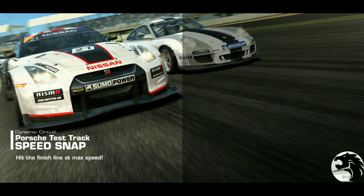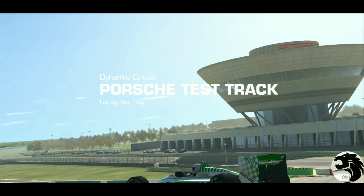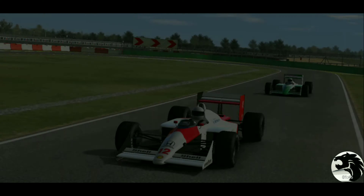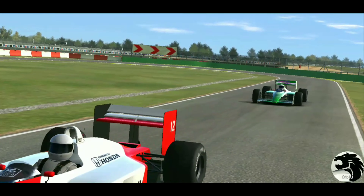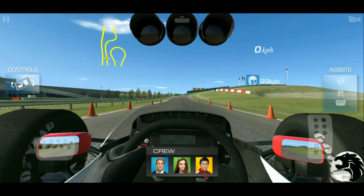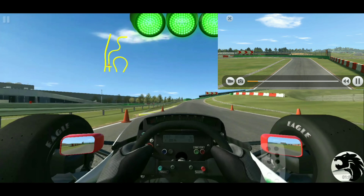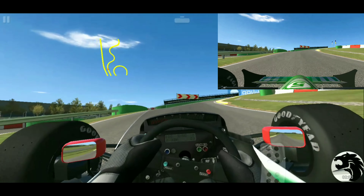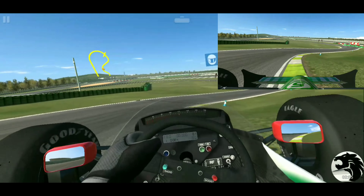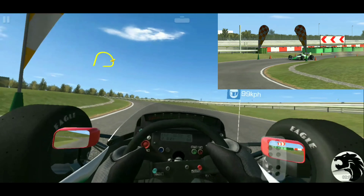The speed snap at Dynamic Circuit is pretty easy — sub 100 kph is the target. Of course, it's right at the base of the corkscrew. 100 kph should be pretty easy to achieve, especially in a car like this. The challenge is making sure I don't win by too large of a margin.